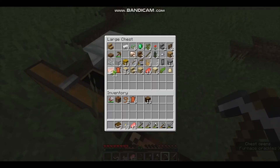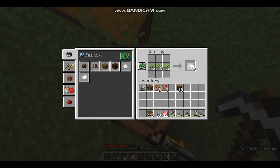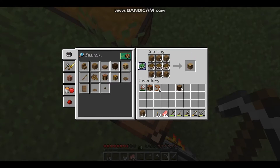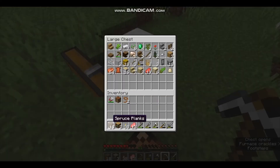Nine gets me three bookshelves, so I need 18 books total. There we go — three bookshelves, perfect, that's all I need. And then we want a crafting table and a double chest.